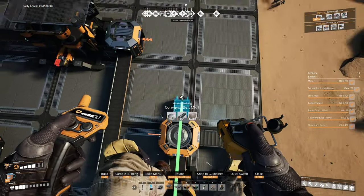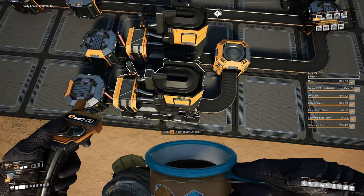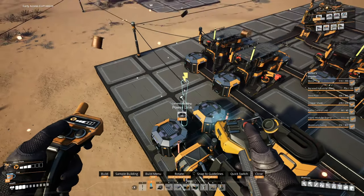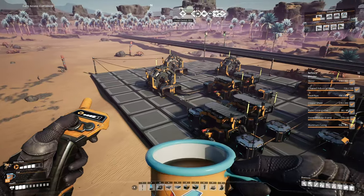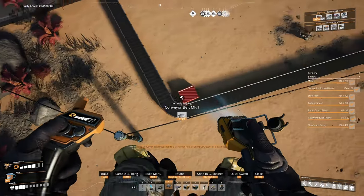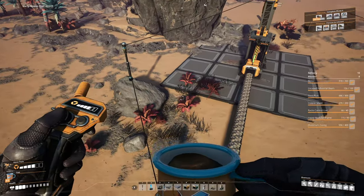Let's hook up the remaining belts — remember, line it up and bring it back for that 90-degree bend. Make sure we have the right recipes in the machines, hook everything up to power, get the iron ore input connected, flip the power on, and we'll be in business. It's not quite perfect 90 degrees at every corner, but we don't have to be perfect — we're just starting the game out.